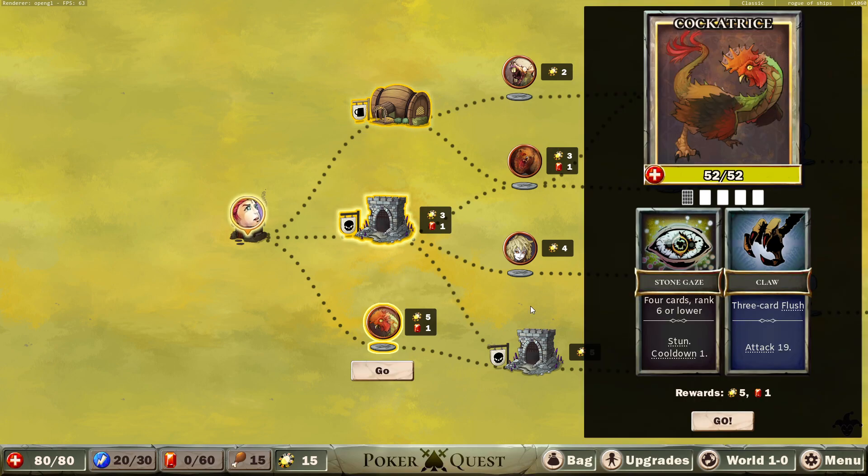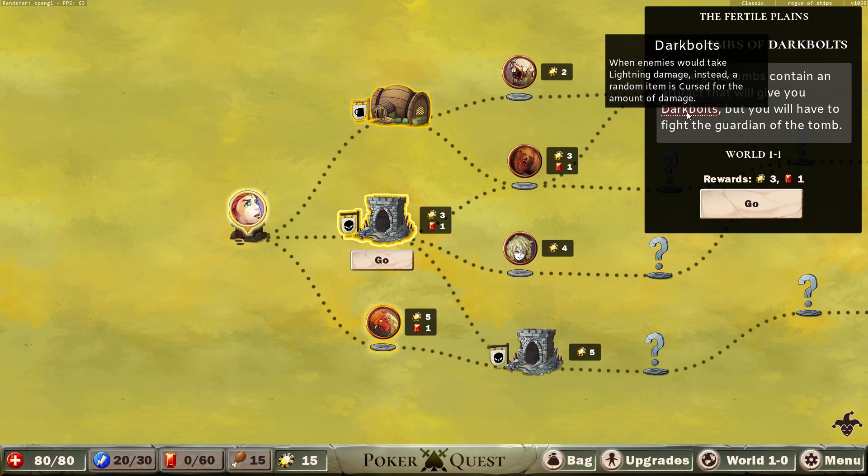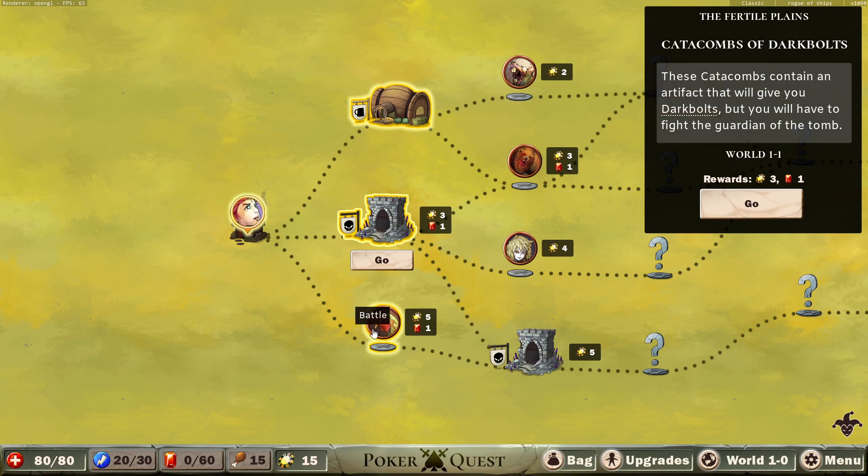You could fight the cockatrice — needs a three-card flush out of five cards. Or we have to fight a boss immediately. Dark bolts: when enemies would take lightning damage, instead a random item is cursed for that amount of damage.